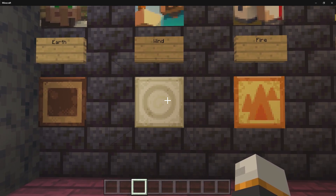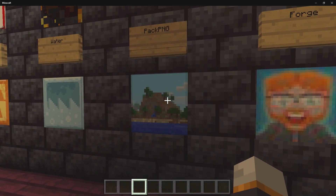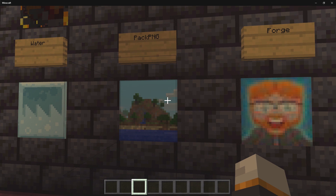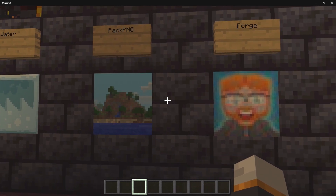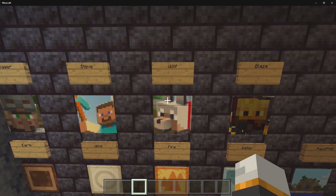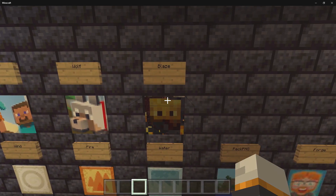We also have pack.png — I introduced this one because I wanted to give nostalgia to OG players. Next up, I went ahead and put in my logo. And then for the last four small paintings, we have a villager, Steve, a wolf, and a blaze.